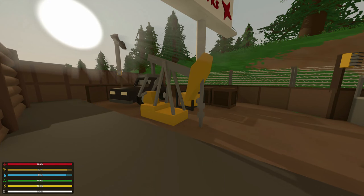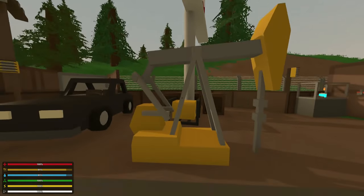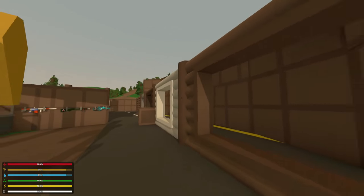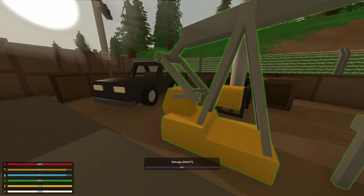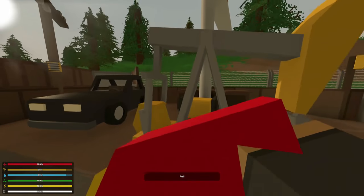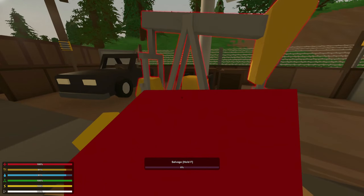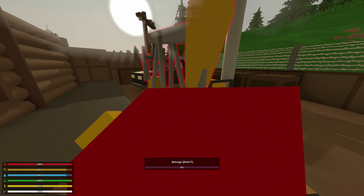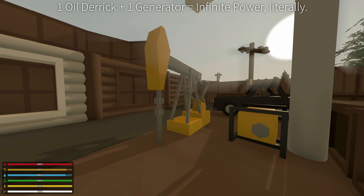After 16 continuous minutes of running, it will eventually turn green. I have let it run for that amount of time as I was building this nice little base. Eventually it turns green and we can then fuel up on it, then it will turn back red and you've got to wait another 16 minutes. One oil derrick will be able to fuel the generator that is powering it — quite a bit, actually.